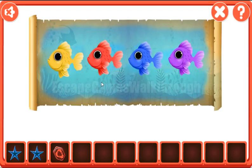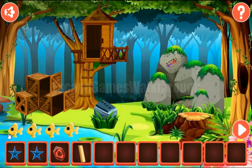We've got paper with the hint — colored fish: green, red, blue and purple. Then yellow, red, blue and purple.